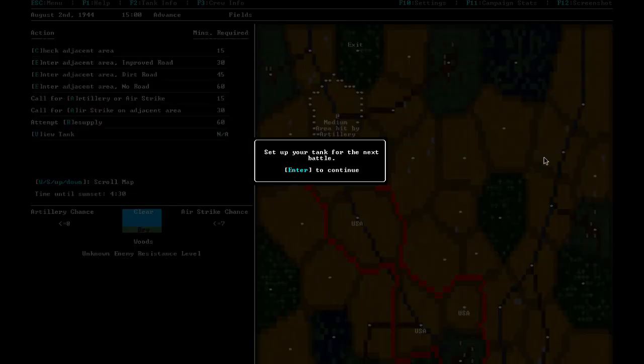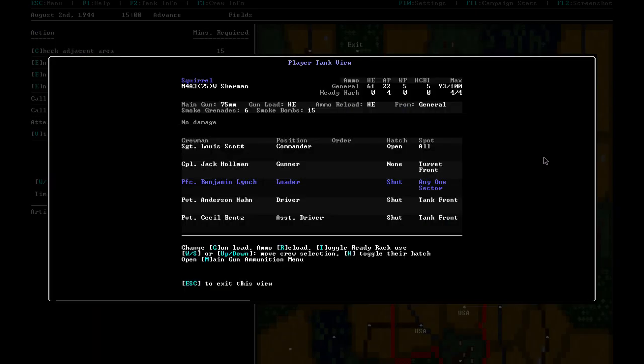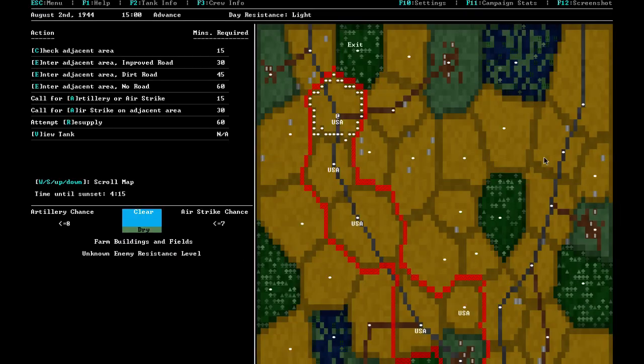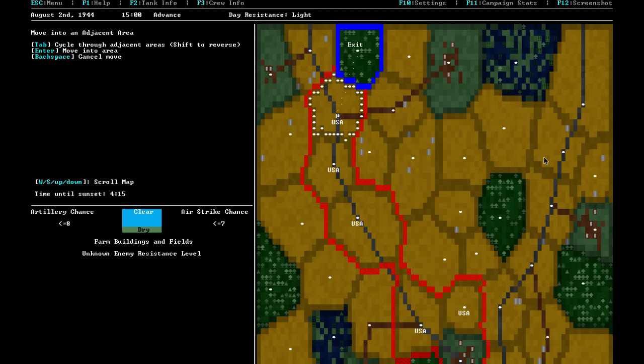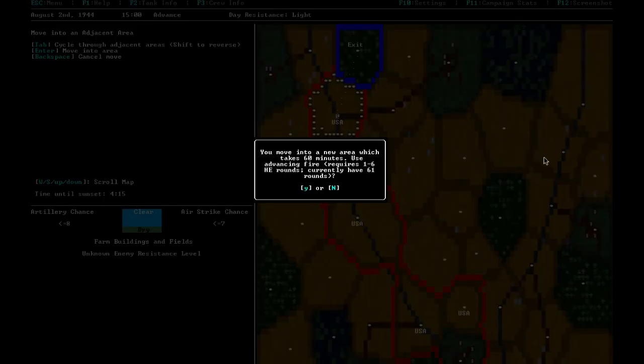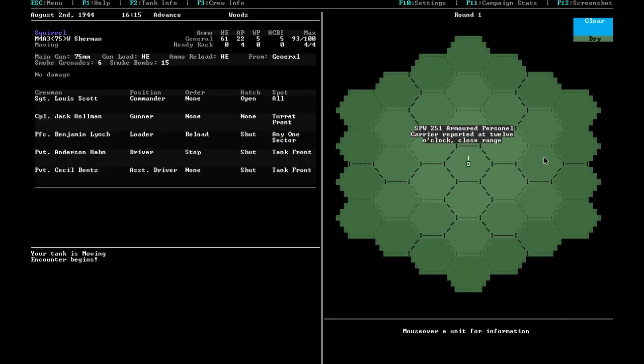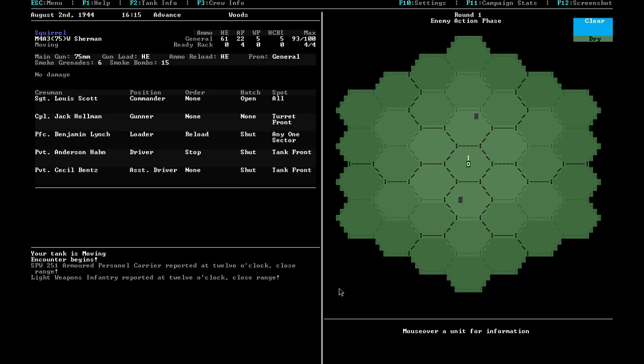With four hours of driving time left, we could farm points in nearby areas or proceed directly to the exit zone. We decide to push for the exit — but forgot to do recon before entering the final zone. There's one APC and one light infantry squad inside, and we get ambushed.